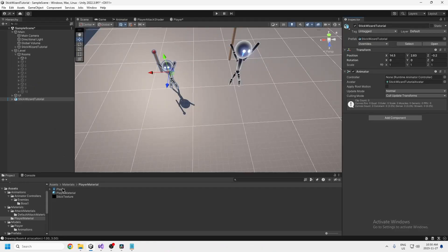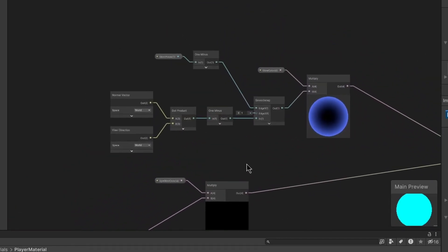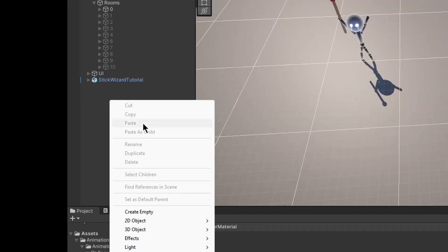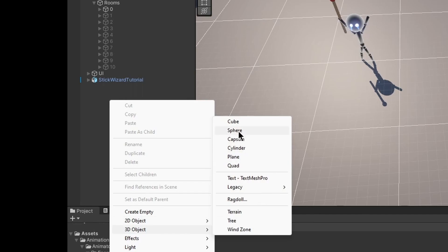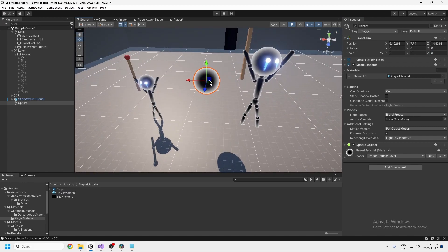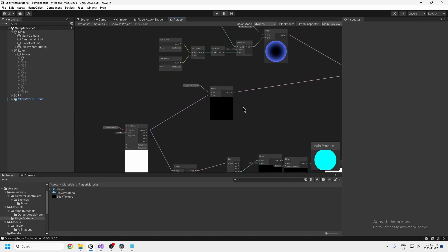The thing that makes him look cool — the outline — is called a shader. At the top there's a shader called 'player'. When we double click on the shader it opens up a graph. The top part makes him outlined, and you could apply this to any character or object. If we create a 3D sphere and drag this player material onto it, you can see that it's outlined and it looks really cool.